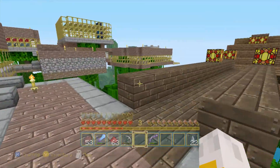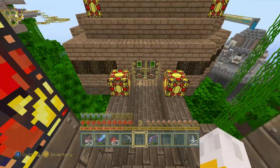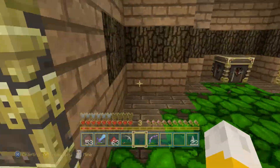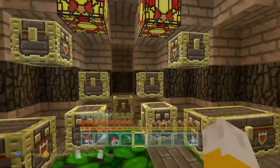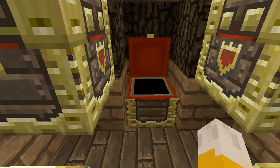Right down here is the forge where all the armor and weapons are made. They come and buy them off of the store clerk, which happens to be me. We pay with emeralds.